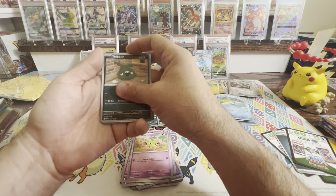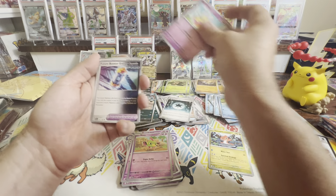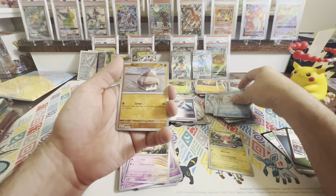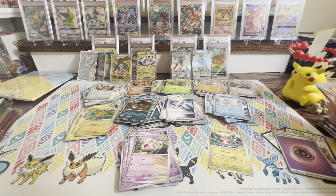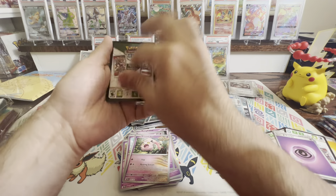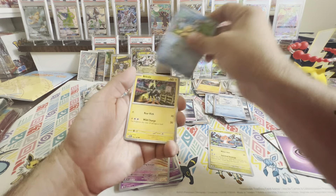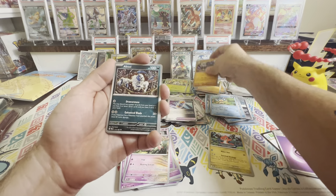These are our last packs — let's see if we can get something good. Come on, Chunkachu! Code card. Joltik, Loudred, Remoraid, Pumpkaboo, Ambipom, a Snorlax Doll — I haven't gotten that one yet — Tinkaton, that's a new one for me, Ting-Lu — I need that in regular but this is the reverse — Aipom Reverse, and an Iron Moth from the future. Looking good, nice holo rare there.